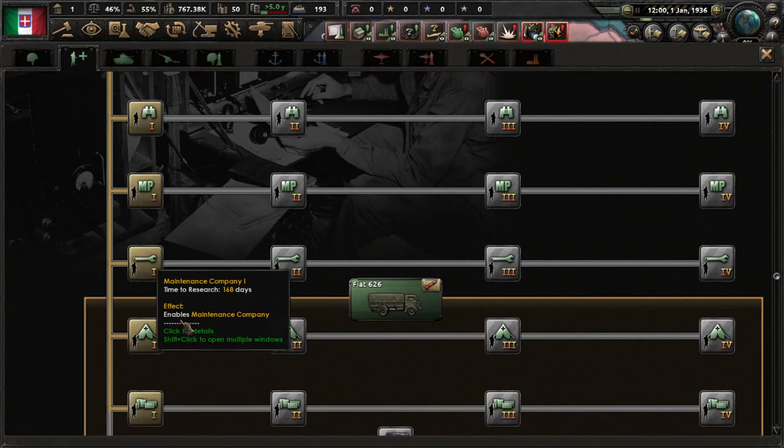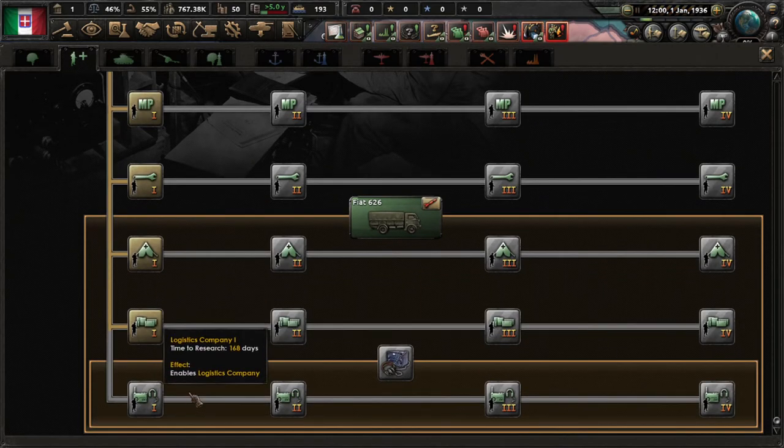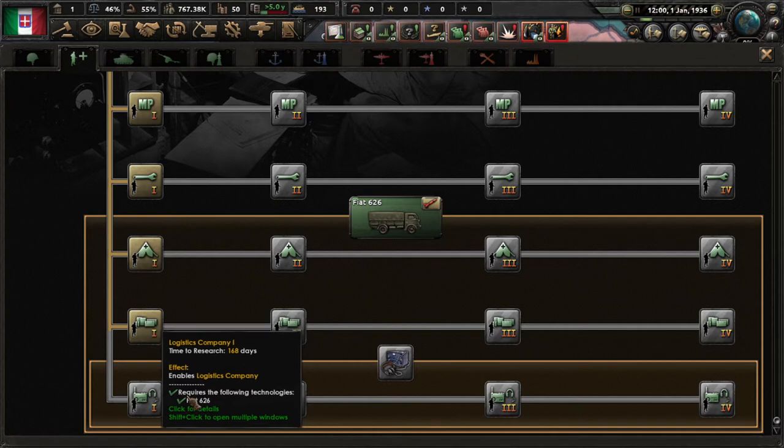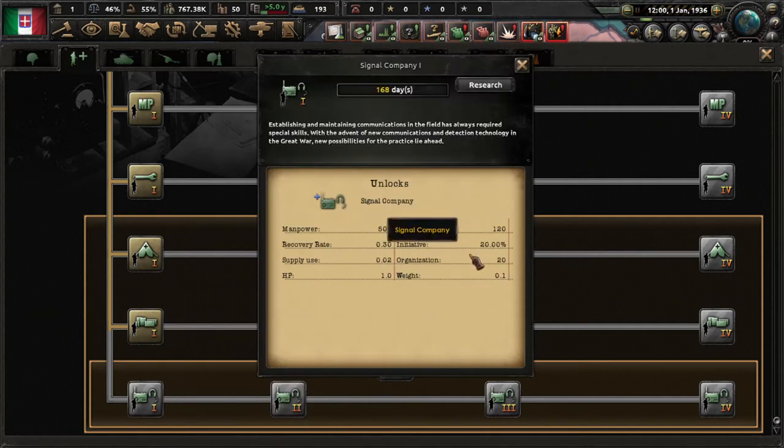Maintenance companies help keep your tanks working and prevent them from breaking down. Field hospitals help keep your soldiers alive by minimizing casualties. Logistics companies lower supply rates so you can fit more units in the same area without supply issues. The signal company gives you initiative, which basically enables your divisions to reinforce faster.